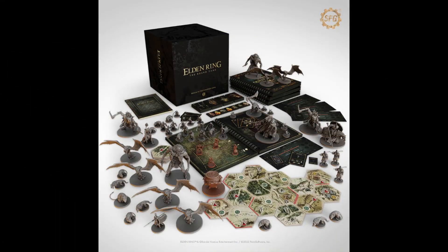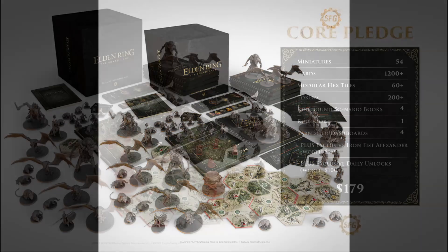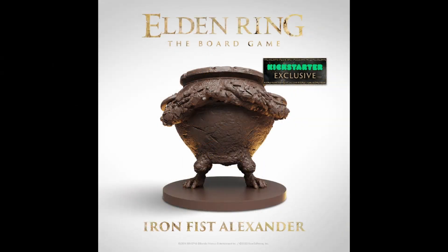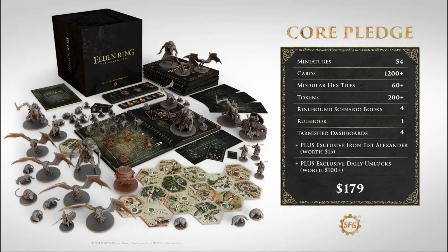From there, we venture out further into the Lands Between to the Realm of the Grafted King. We get the core pledge at $179 with 54 miniatures, over 1200 cards, and more than 60 tiles, and an Iron Fist Alexander exclusive miniature. And you also get the daily unlocks that combine into an entire expansion covering the lands of Limgrave.